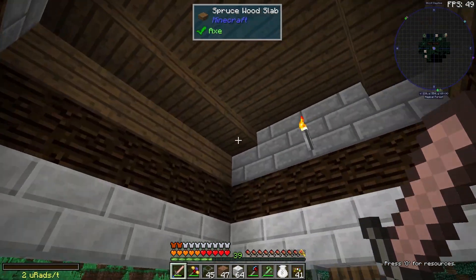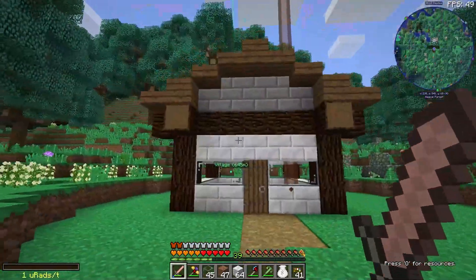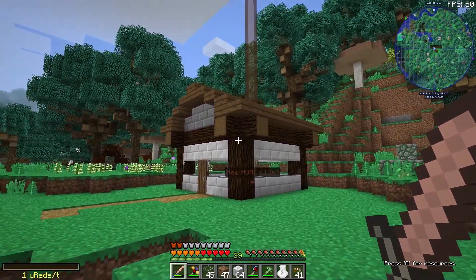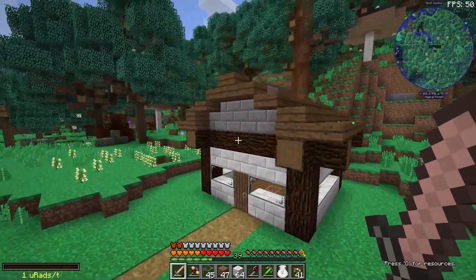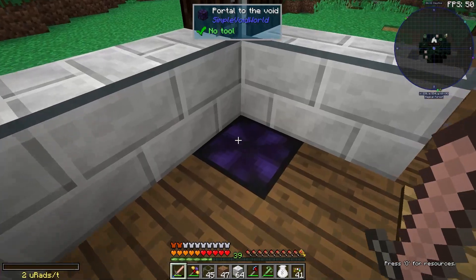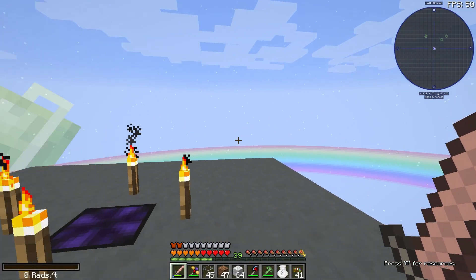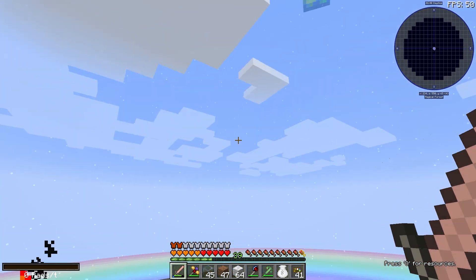There we go, the most basic boring house you've ever seen. Oh god, what have I done? This looks horrendous. But it does the job and we can probably fix it down the line anyway. It houses our bed - that's pretty much the only thing - and the portal to the void, where we can build a base that will hopefully look a lot better than whatever I just made outside.